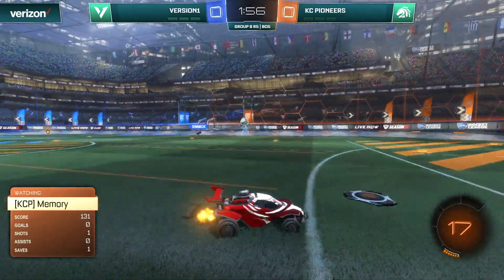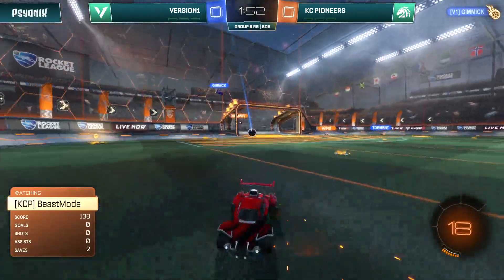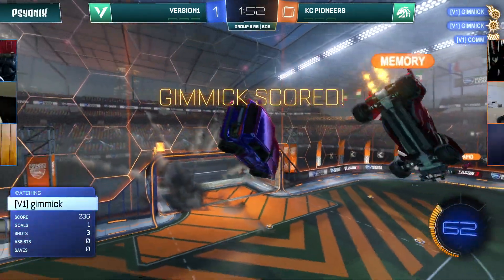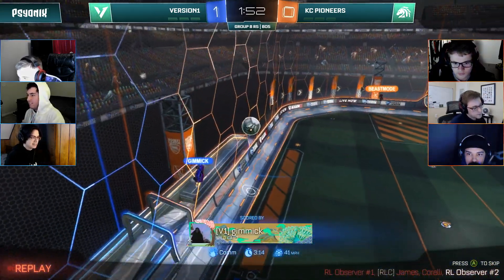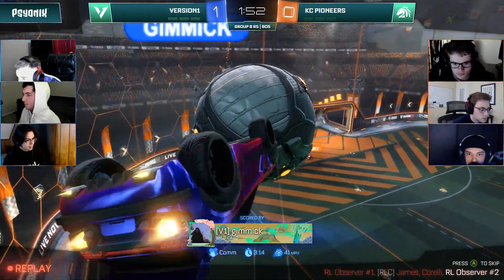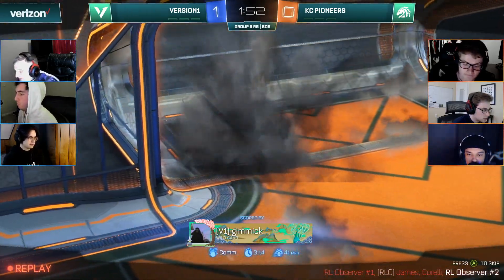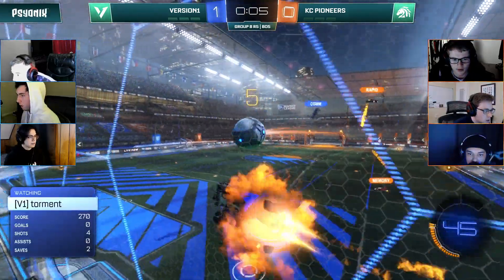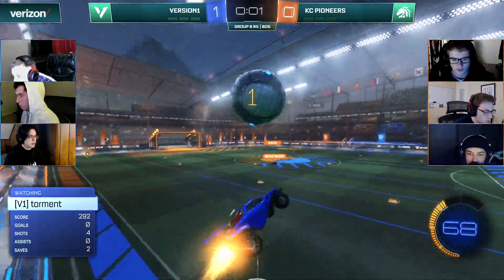From the Pioneers, still Version One — look at them switch the field, keep possession, grab up another attack. That one might find its way through. Gimmick gets the first one for Version One. This is a situation where he picks up the mid boost, he's got full mid boost in there — such a late flip, it completely shocks Memory — and field pass now to Rapid, and that shot is going to be easily handled.